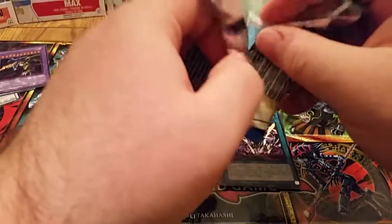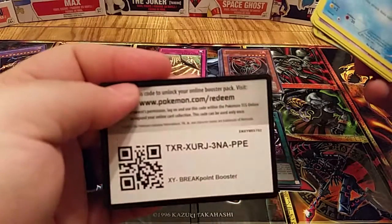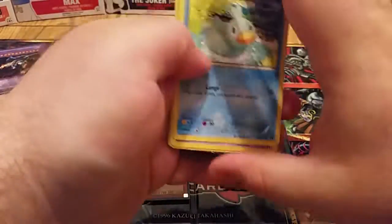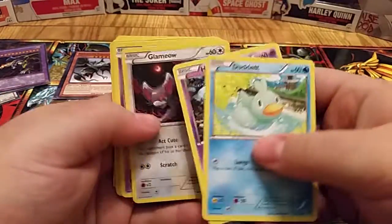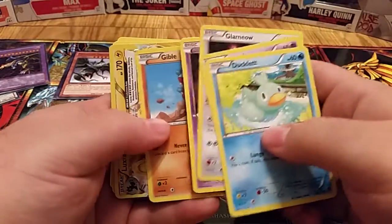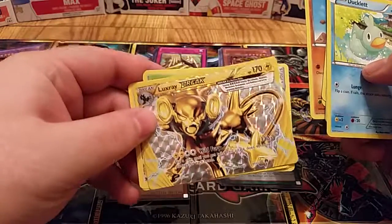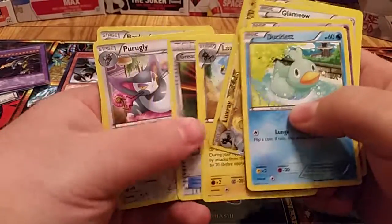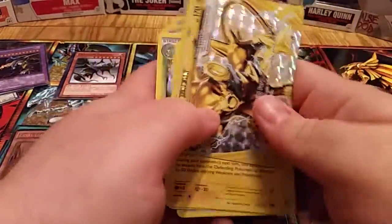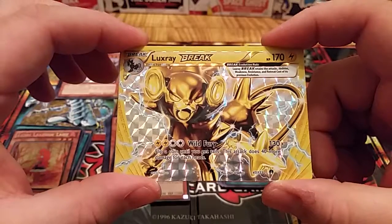I'm not exactly sure how they do the rares or how many cards are in the pack, so we'll just kind of roll with it. There's one of those code cards in the back — if anybody wants to use that, there it is; I don't use them. I'll just assume that's a good card, I'll take it. Great Ball, Bailey... One pack and you get a break card, so I assume that's a good thing. I'll take it.